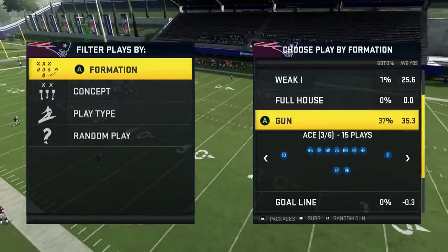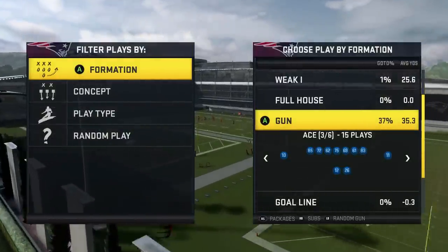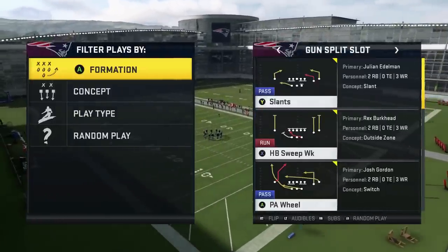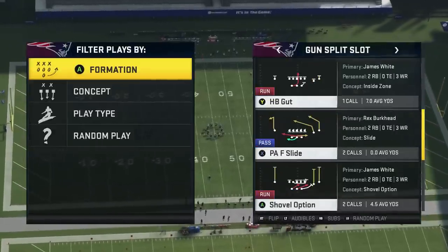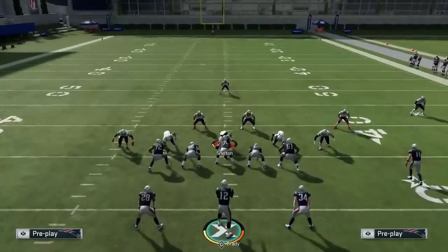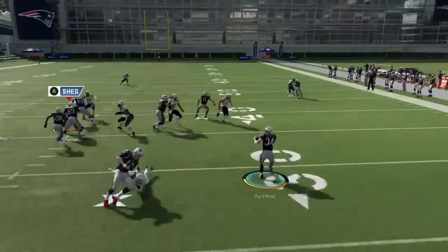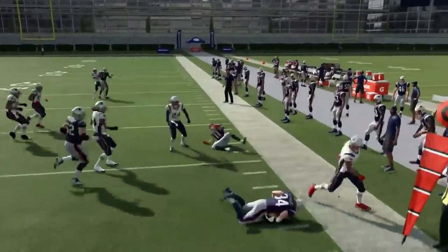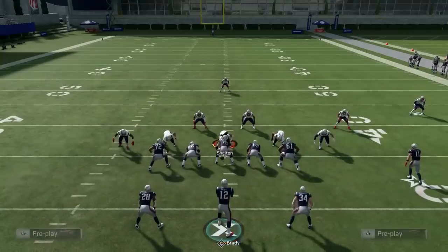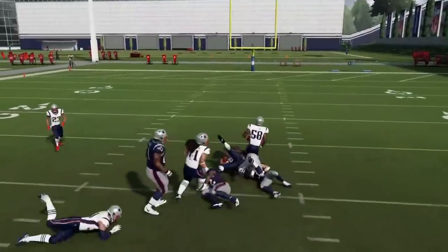All right going on to the shotgun formations - the sexy stuff. Gun Split Slot is the first one. Shovel option is kind of fun. I've not been a big shovel guy in my life, not a big option guy. But basically you run it by hitting LB or RB - snap it and then RB for the option. You'll want to have somebody like Lamar Jackson with fast break. Then you can pitch it depending on what the defense shows you - pitch it inside. If the defense shows you guys inside, do not throw the ball inside - that's tip number one.